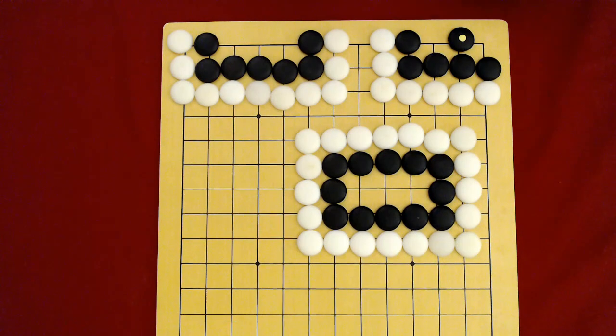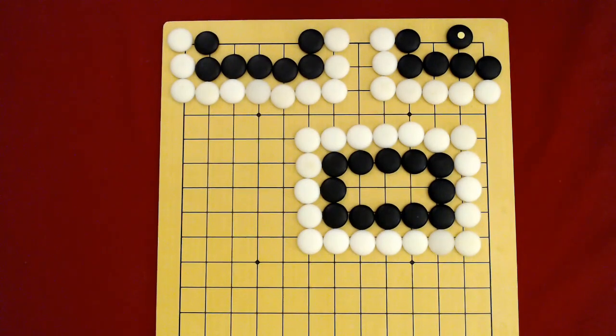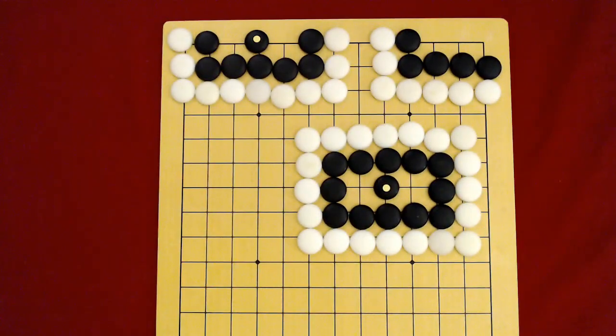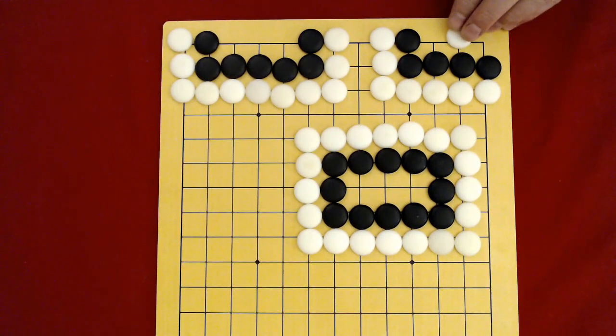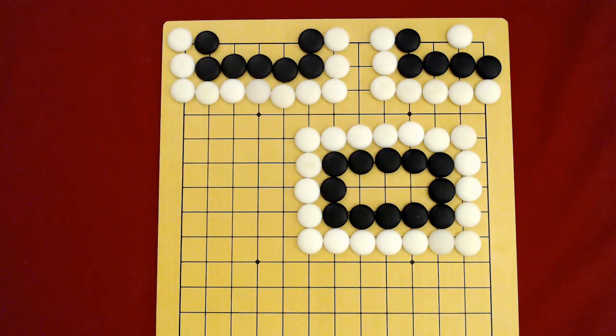When you get a small group like this, you've got to use one or two vital points to play. If black plays here, they're alive. If black plays here, they're alive. And if black plays here, they're alive. However, if it's white's turn, they're going to jump on the midpoint. They're going to play where black plays. Lots of times in Go, your best play and your opponent's best play are the same point on the board.